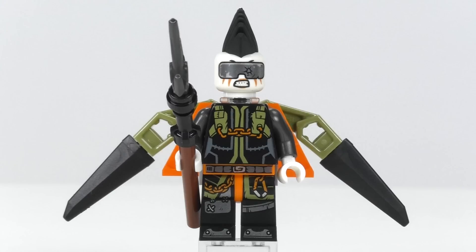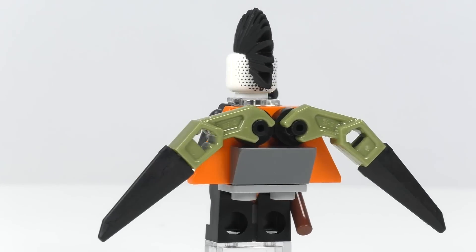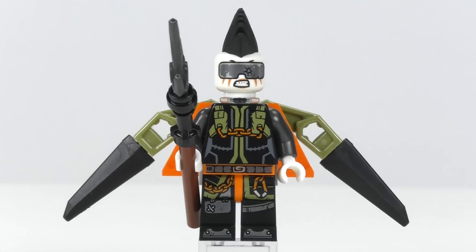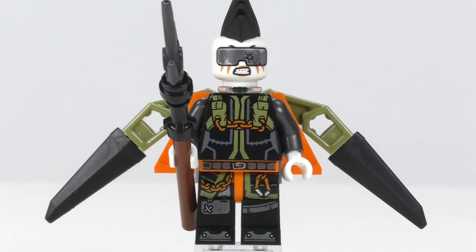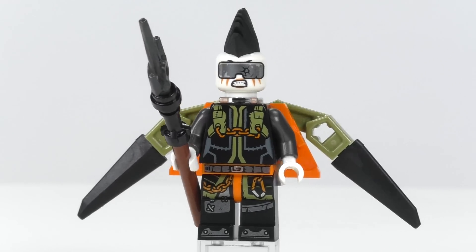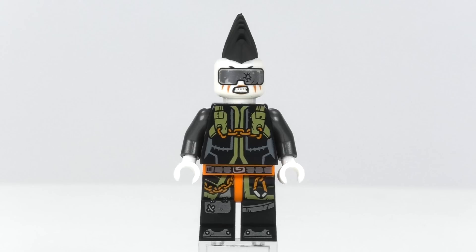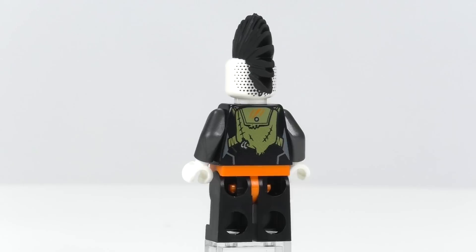Jet Jack is by far the more unique minifigure to get in the set. Her base color is black with some highlights of olive green and bright orange. Surprisingly, the Ninjago figures always have some interesting accent color. The coolest part about her is the mohawk, and I really like the general printing for her face — the visor with those orange streaks coming out from underneath, and some interesting polka-dotted detailing that makes up the shaved back of the head.